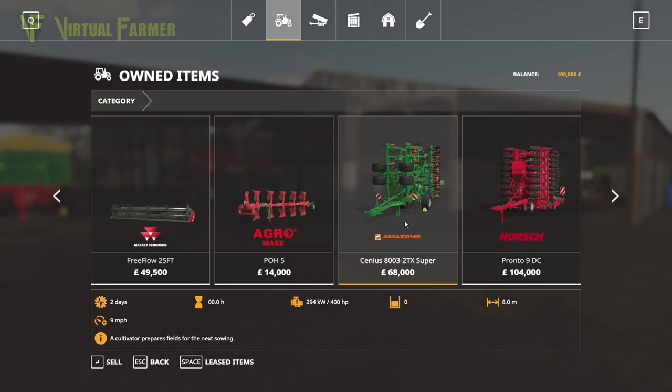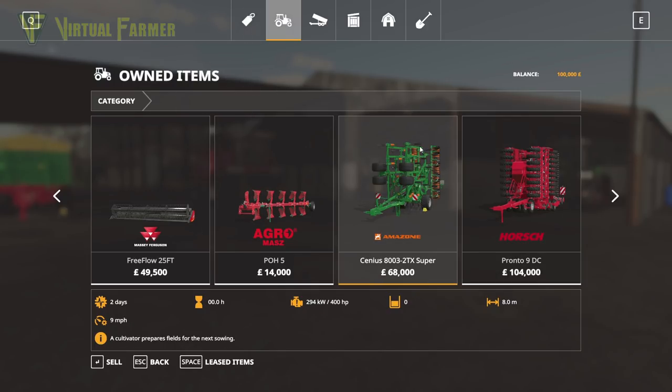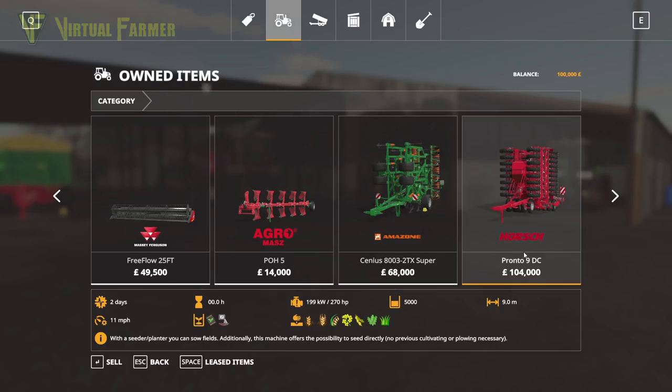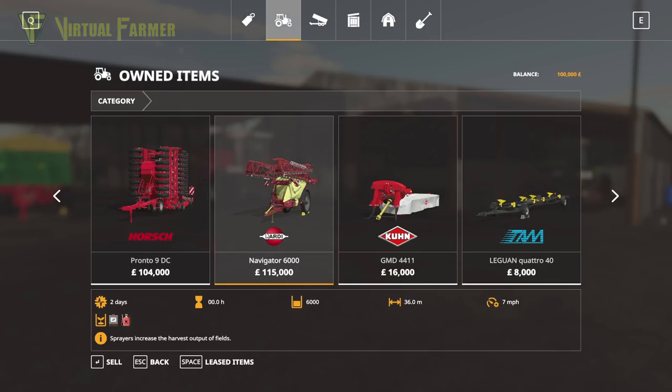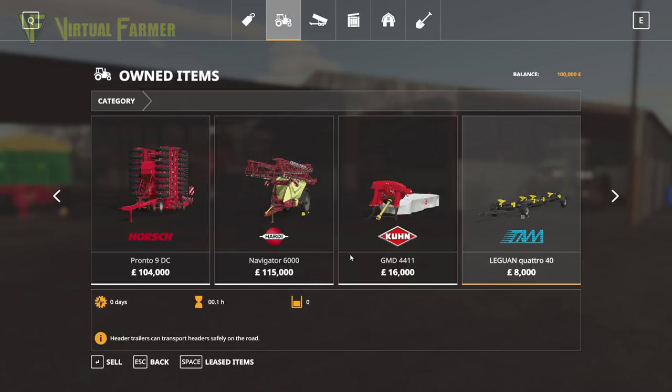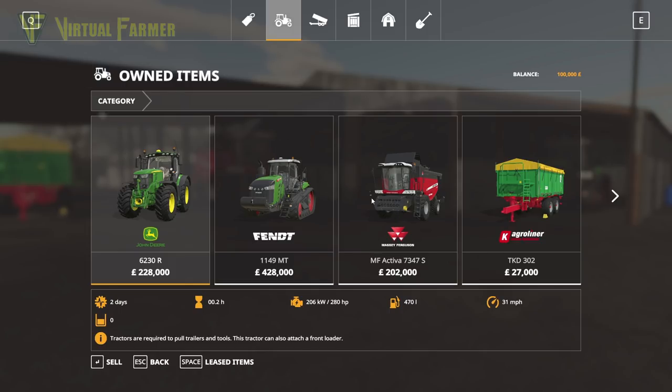I might hang on to a couple of bits. We've got a fairly heavy cultivator, so I think we will have to sell that because I'm not looking at having 400 horsepower for my tractor. The Horse Pronto though we can keep. The Hardy Sprayer I think we can probably keep as well. Pretty much everything else is going to go. We're going to swap our combine and our biggest tractor, which is why we can't keep the cultivator — I think we can get a combine and a tractor for around those figures.